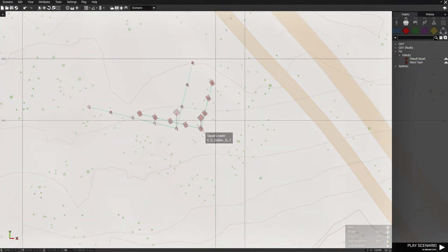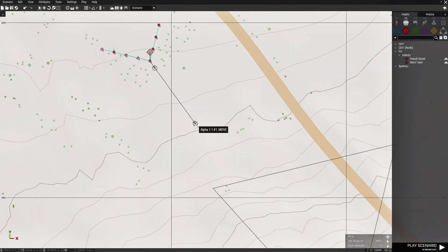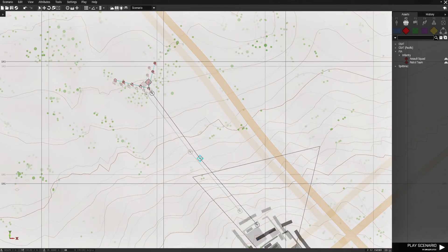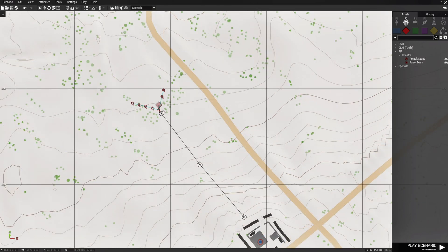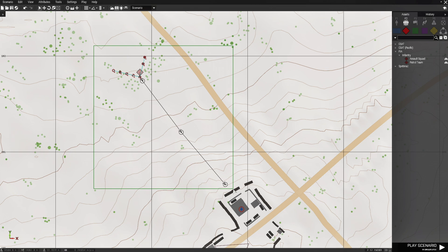I'm going to turn them around. Then we're going to give these guys three waypoints: a starting waypoint, a mid-waypoint, and then a waypoint where they're going to basically attack the barracks building where the player is at. Then we're going to set this to seek and destroy. Make sure this is about halfway. The idea here is to have squads like this that overlap each other. We're just going to highlight these guys and the waypoints and press CTRL-C.